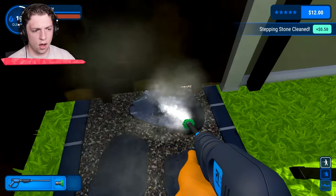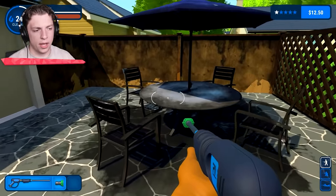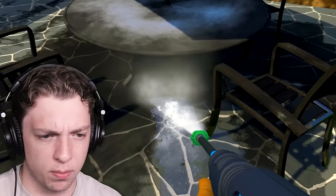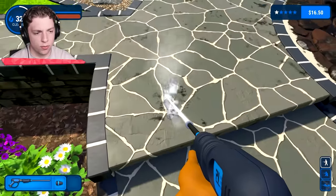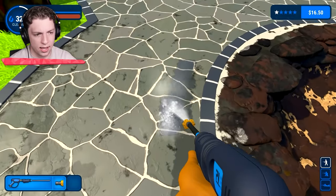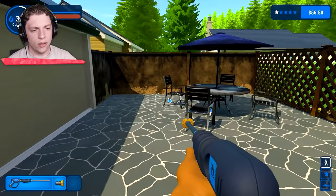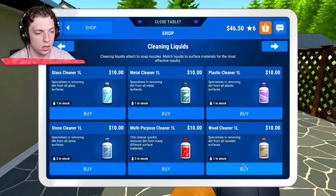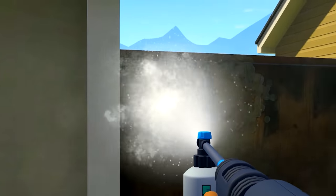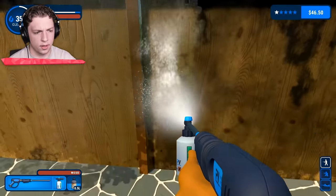I'm wondering if we should get some sort of wood or metal cleaner - that'd probably be a good idea. Let me get the rest of the stone mostly done and then we'll buy something. I really want to finish off the patio because we're very close to that being done. Now that we have some money, I'm going to buy wood cleaner. Let's give this a good spray down - we want to give it a good soak and then go over any bits afterwards. We only have a limited amount.